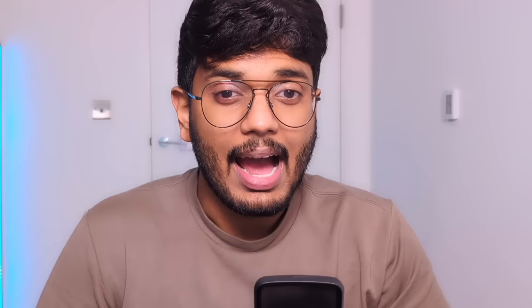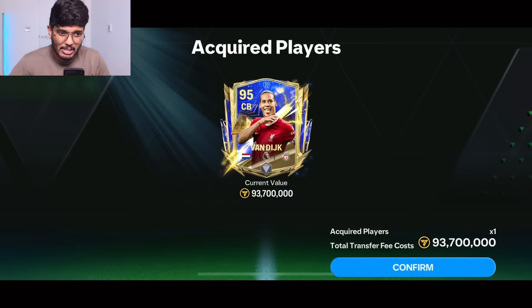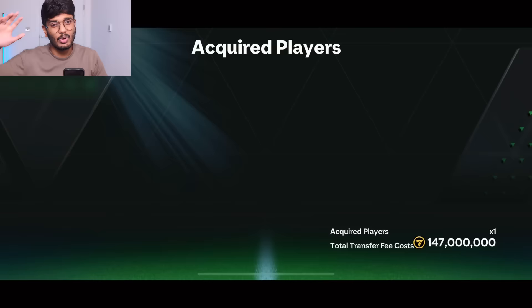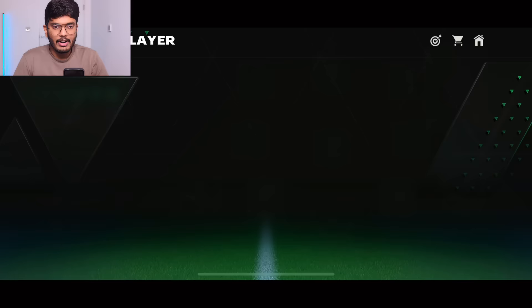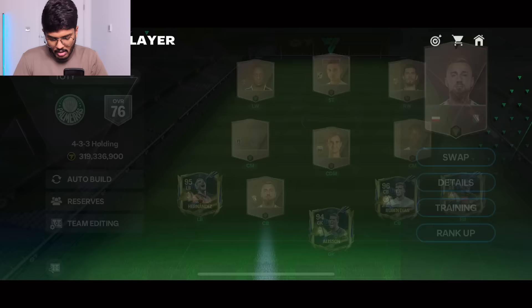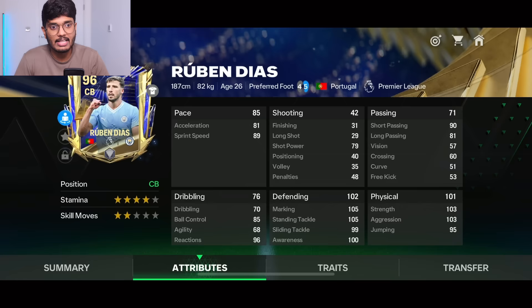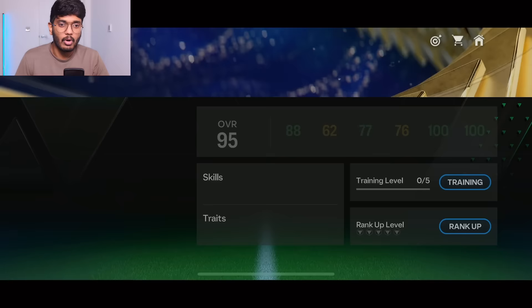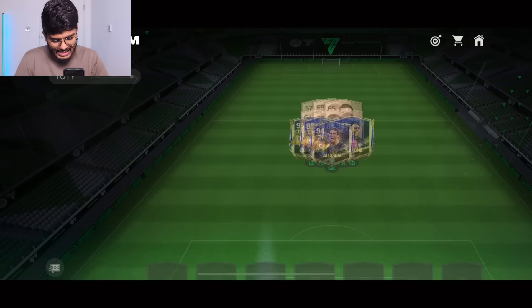For center backs, we've got Virgil van Dijk going for 93-plus million coins — an absolute monster, I felt he was even better than Maldini. The second center back is Ruben Dias — I got him for 147 million coins, though his price has since dropped. Ruben Dias has 102 defense, 101 physical, 85 pace with power header and leadership traits. Van Dijk has 100 defense, 100 physical, 88 pace — also a power header and long passer. Both are rock-solid.